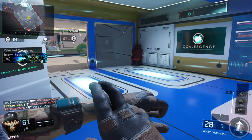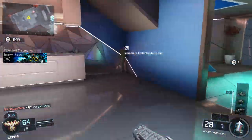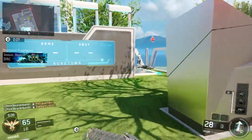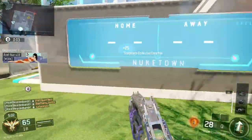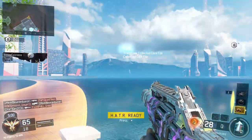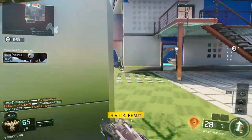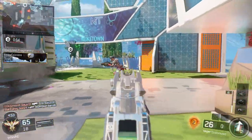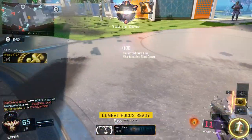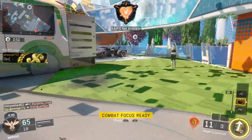Mothership low on fuel. Be advised, hostile UAV in position. Against the wall, press your advantage. Friendly gear package. FRACTURE location has moved. Combat focus up. Negative, airspace crowded.